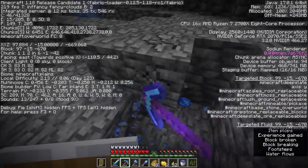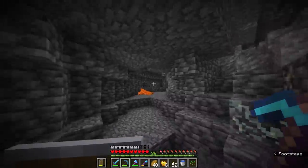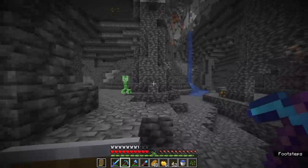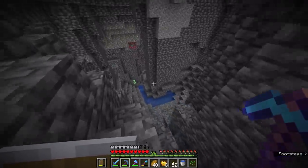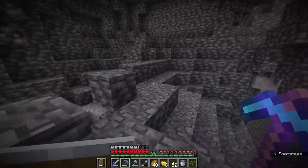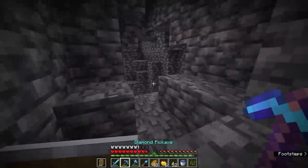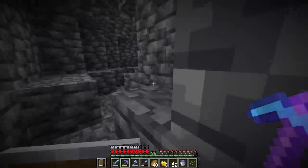Our Y level is already negative 15, so looks like we're making some good progress getting low. A lot of people have told me different Y levels are best for mining diamonds — many say around Y level negative 50 or so. I guess I'll try that, but I'm not really going to strip mine. My main mining method here is just going to be running around caves and hoping I stumble across diamonds. That's pretty much what I do, since 1.18 is still pretty new and we don't really know the best mining methods yet.